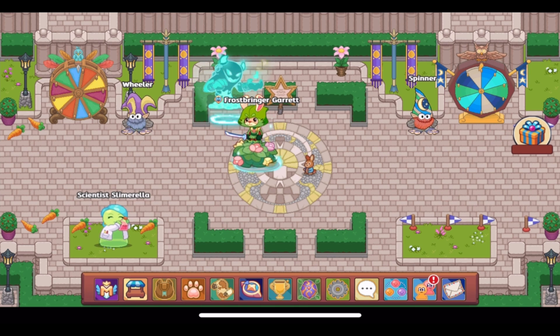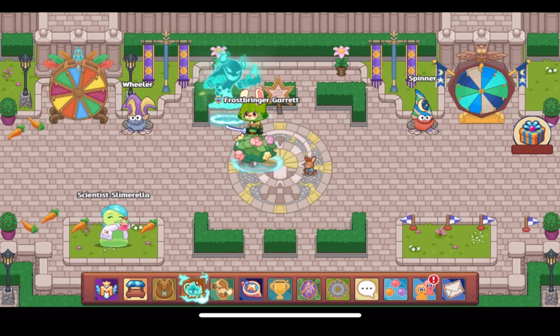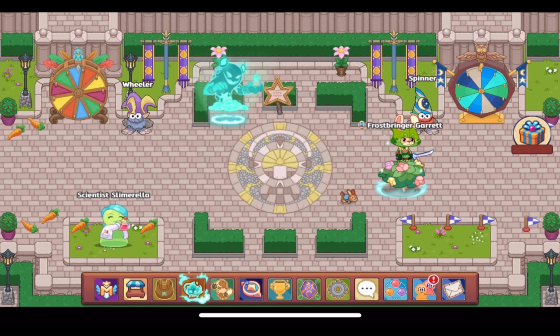It seems to have to do with dragons and it may be a new area they've been working on that involves a challenge. This thing was also labeled as an intro for a boss fight, so this is obviously a boss fight — a new fight against the dragon, I assume. Where this takes place is unclear, but I hope it's a new area.